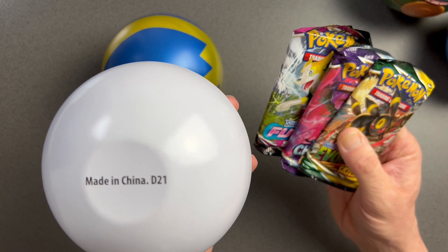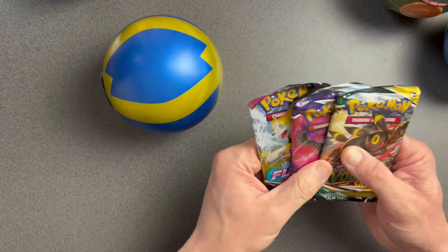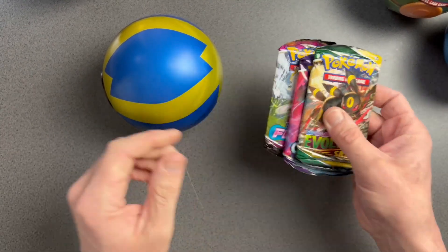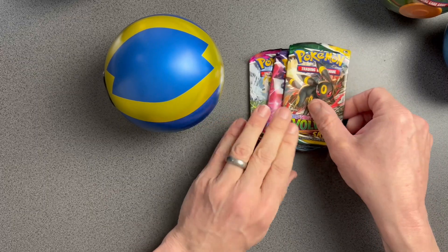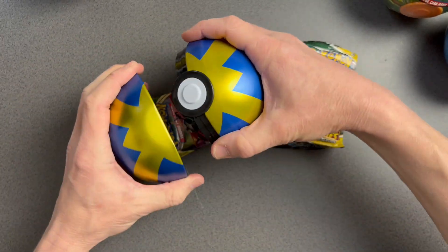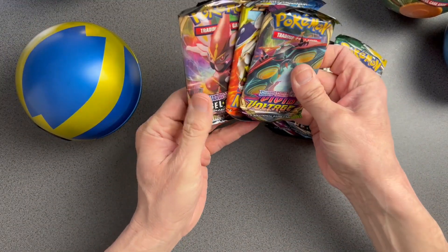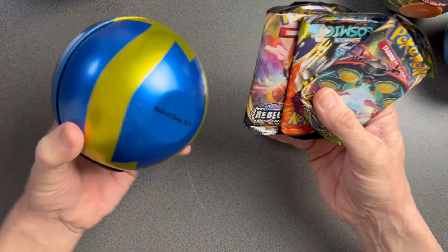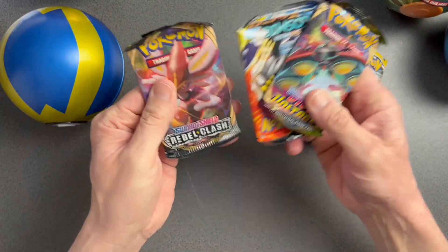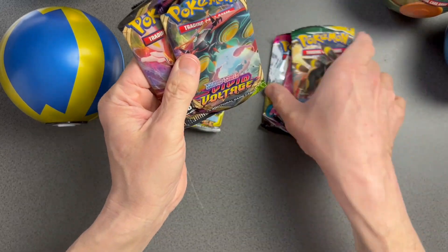I'm not going to lie, I'm a little gutted — genuinely a little bit gutted. But Evolving Skies is always going to be good; we've got an opportunity to pull some alternate arts. And the Quick Ball tin — wait, this D21 actually does have a Cosmic Eclipse, so I'll keep that for a little bit later!